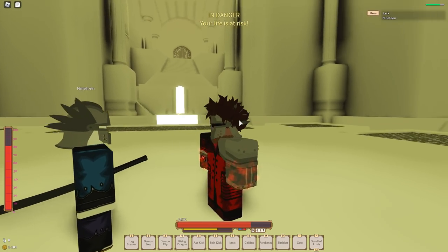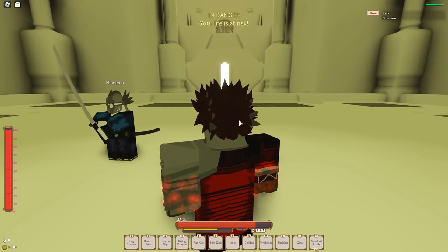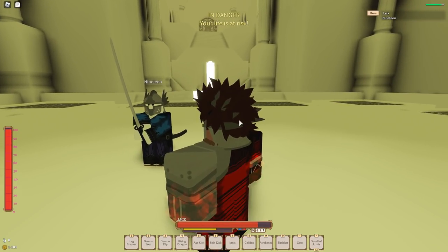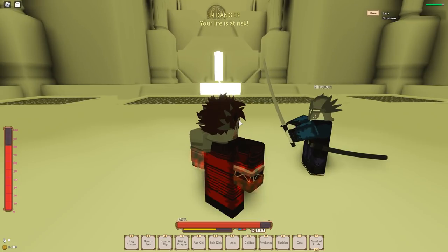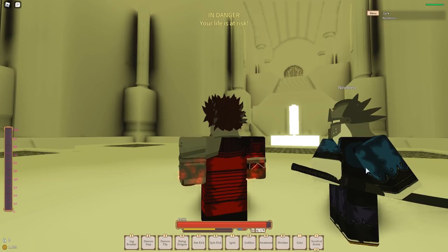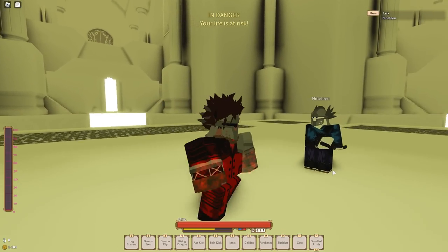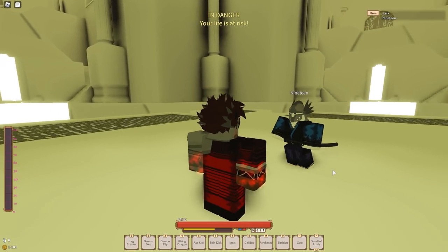Blade Flash insta-executes when you're in Calm Mind, so that's also really good. The second move is a passive — watch his sword, it goes out faster. That's what the second move does, and it has a little shine. It's pretty good since the beginner katana goes out really slow.